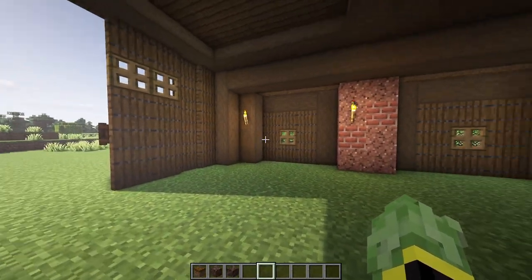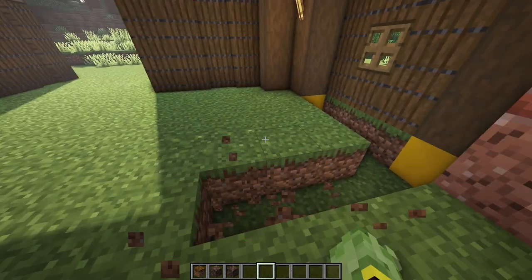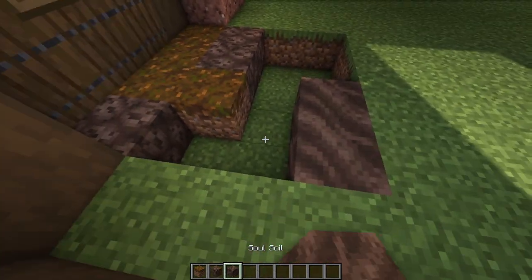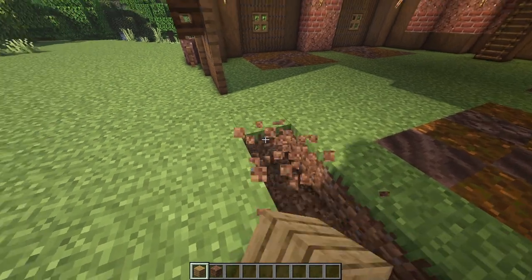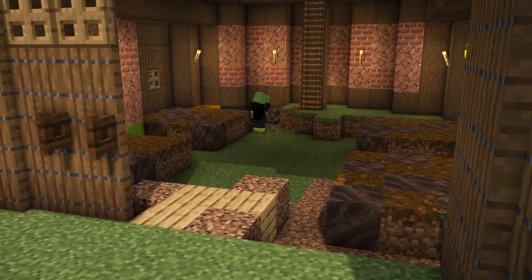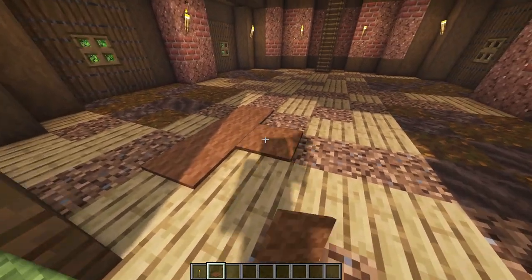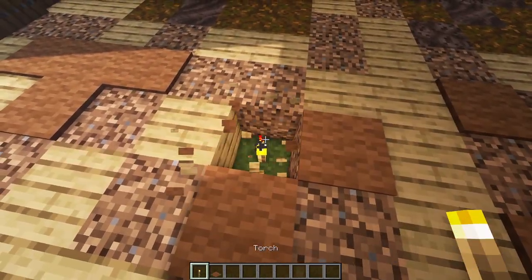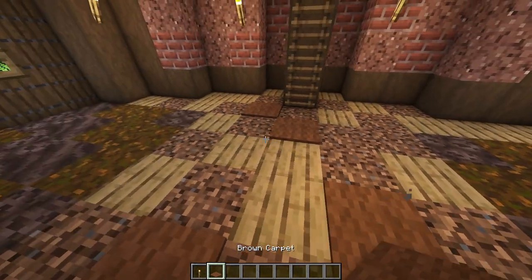For the floor, we're going to start with the animal pen section — four pens, one in front of each spruce trapdoor area. Come in and punch away four blocks along and four blocks out. In this space use a mixture of podzol, soul sand, and soul soil to make it look grimy and dirty where the animals have been living. For the rest of the floor, punch away all the grass up to the doorway and use a mixture of oak planks with some coarse dirt mixed in for texture. Once that's in place, add some brown carpet placed randomly around — it'll look like bits of mud that have gathered up. You can break some of these away and place hidden lighting underneath. Torches are fine, but sea lanterns or glowstone work too.